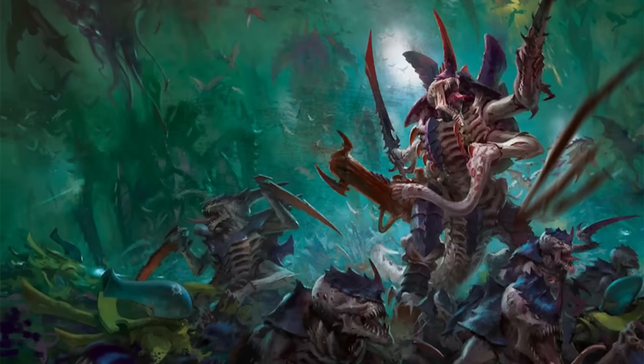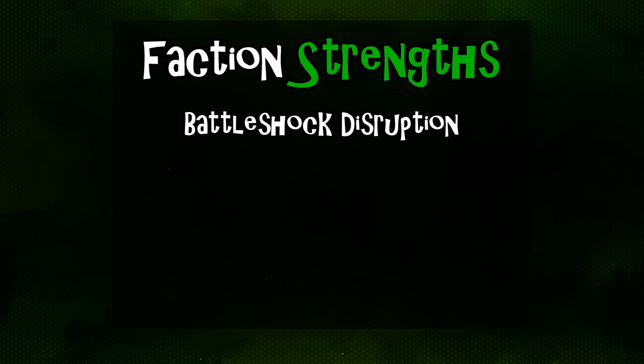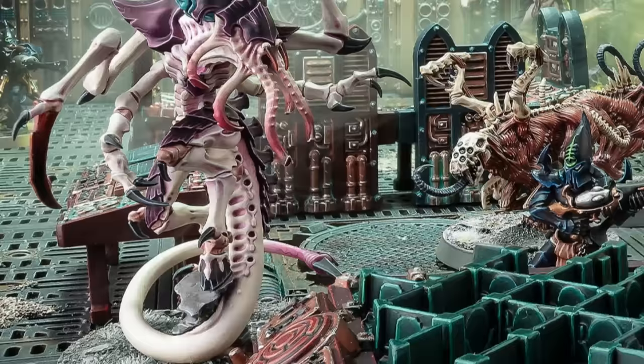Those are the core mechanics of the faction. Let's talk about some generic strengths and weaknesses. Their control of Battleshock is definitely one of the big strengths — they're able to reduce enemy Objective Control and disrupt stratagem usage over the course of the game using effects like Shadow in the Warp and units like Neuralictors or the Death Leaper. On top of that, they also have incredible objective scoring.